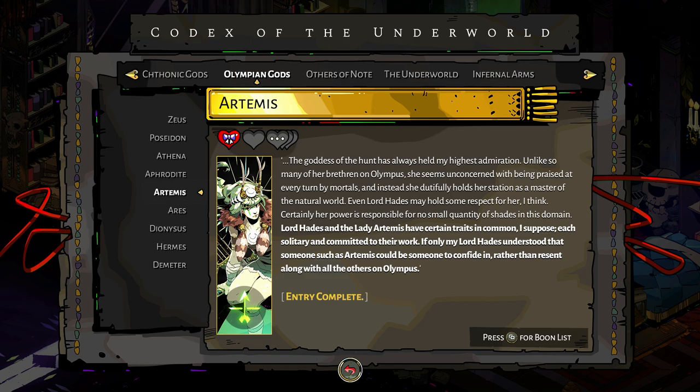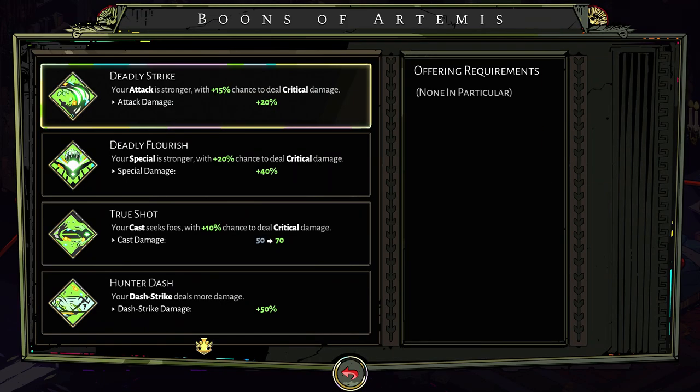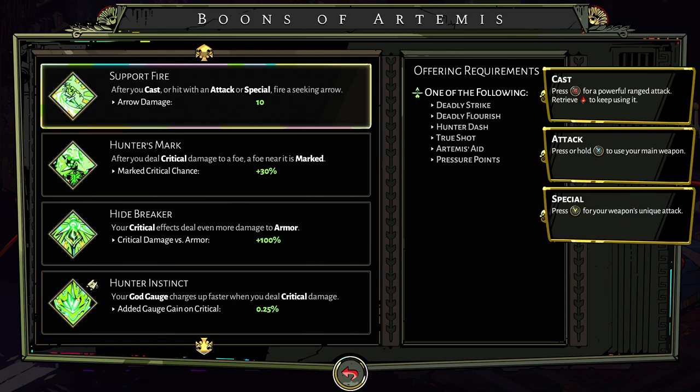Up next we've got Artemis. She's usually about building around crits for big damage, but she has one that's really nice — Support Fire. After you hit with an attack or special, fire a seeking arrow. It only does 10 damage at the start but it goes up, and you are constantly hitting stuff. It's guaranteed extra damage, and especially if you use your special often, you're hitting things further off in the distance before they've even reached you.